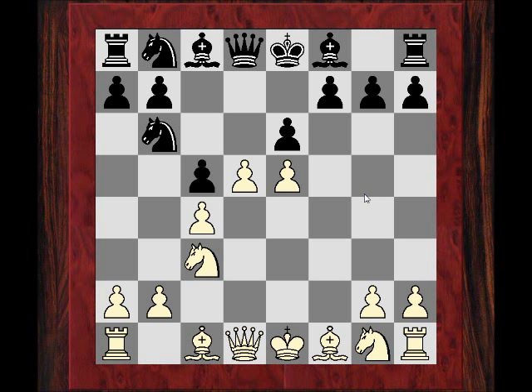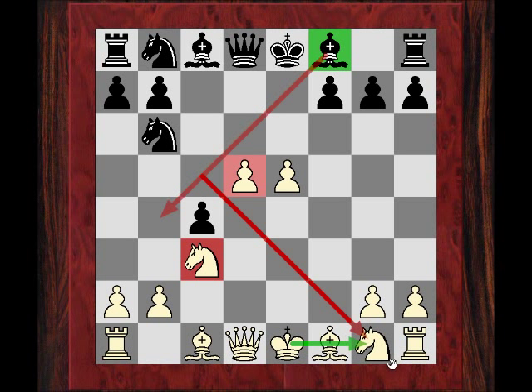After edcxd, black now plays c4, which not only liberates the bishop — it means that Bb4 has the concrete idea of pinning the knight and putting more pressure on d5. To say this is a risky line for White is an understatement. Not only that, if White wants to castle kingside, the bishop can come to c5 to stop castling if needed.